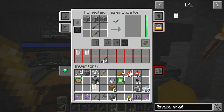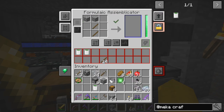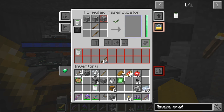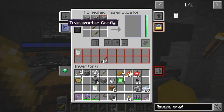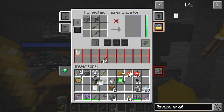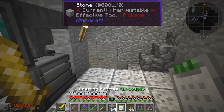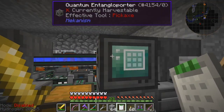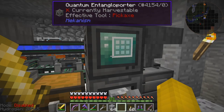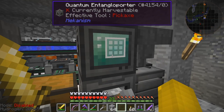I wonder if I can clear this item — maybe you just need to overwrite it. If I simply shift right click on it in your hand, that empties the current recipe out. Then we can write the next recipe. That's an interesting new component from Mechanism — I've not seen it before.